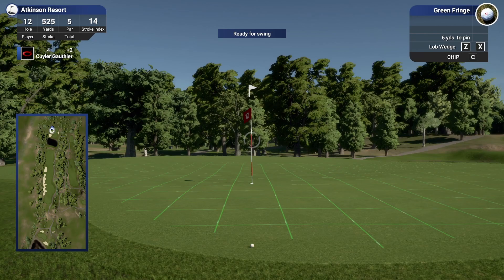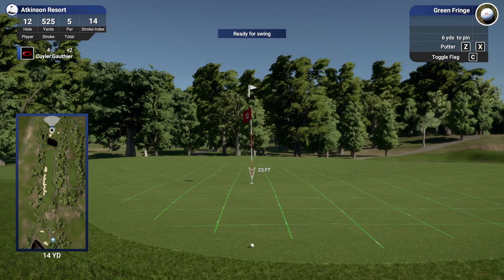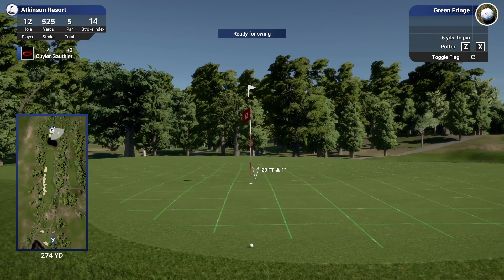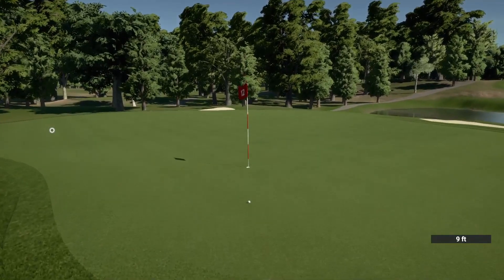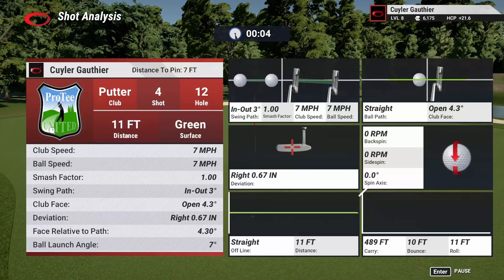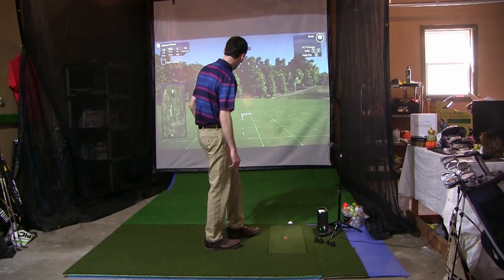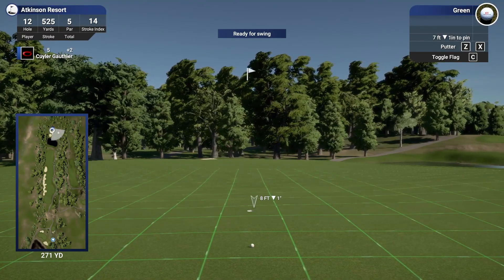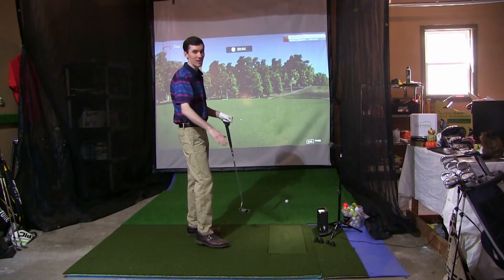We're going to have a birdie look if it holds — maybe not a green in regulation, but a look. I think the answer is to putt it. Right to left, going down a hill past the hole — do not want to end up down there. 23 feet, so I'll putt it about 20 feet, aim just a little right. It got hung up in the rough more than I thought — seven feet left. Just a little right to left — I think it's just outside the right edge. Let's drop this thing home. It's good — another nice safe par.